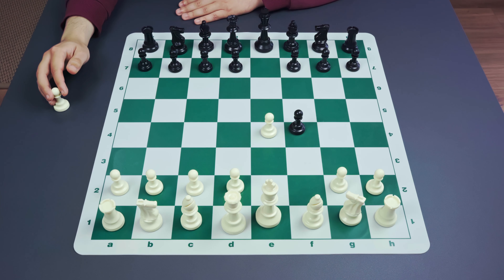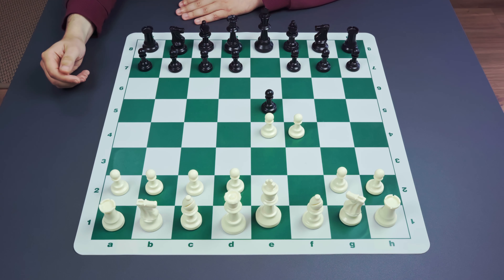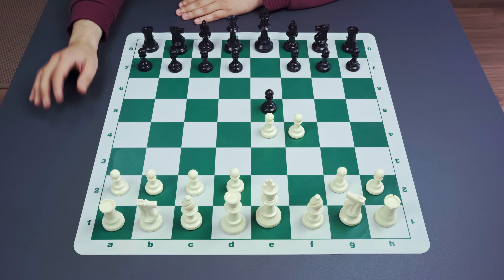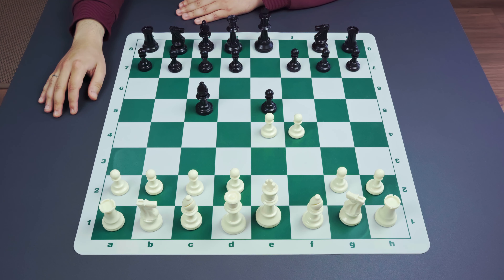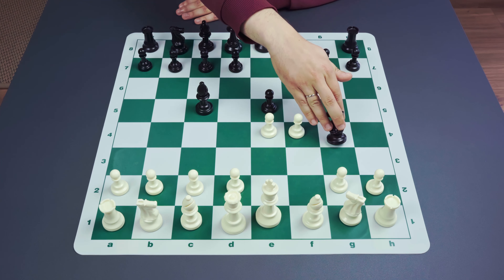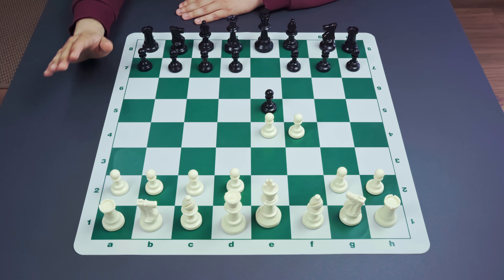Another important point is the weakening of the a7-g1 diagonal — also a result of the f2-f4 move, as there is no longer a pawn there. Whenever the king castles or appears on f1, Black has ideas connected with occupying the a7-g1 diagonal, mainly with the bishop. The bishop controls the diagonal and may attack the king on g1. There may also be ideas with the knight going to g4, then to f2, and so on. This is another important thing to realize from the start.